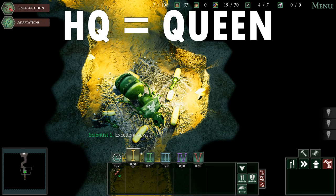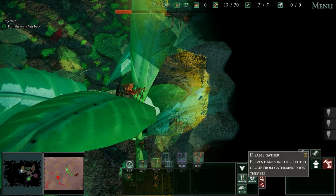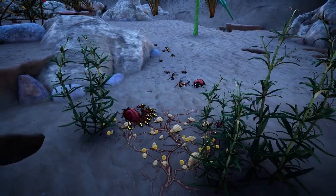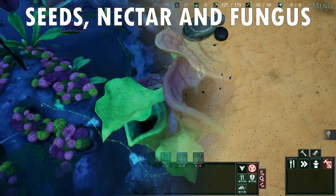You have an HQ, this being your ant queen, which produces larvae out of which you gain new units, these being the mentioned workers and warriors. They collect resources from the environment, these being other animal larvae, dead adults and many other forms of food like seeds, nectar and fungus.